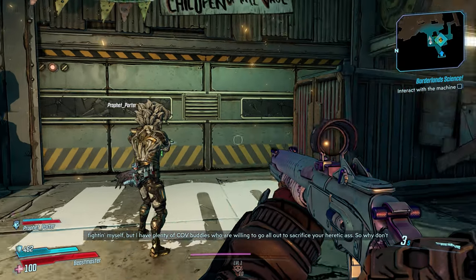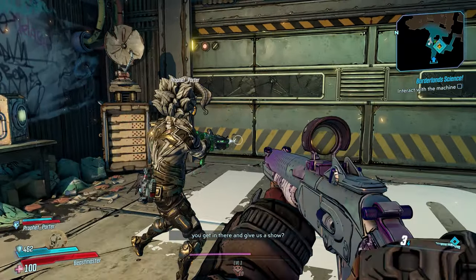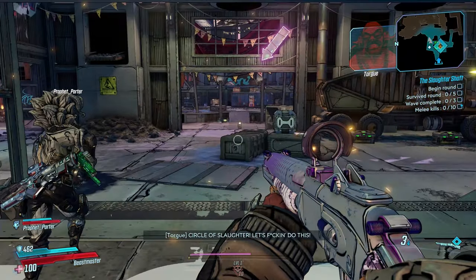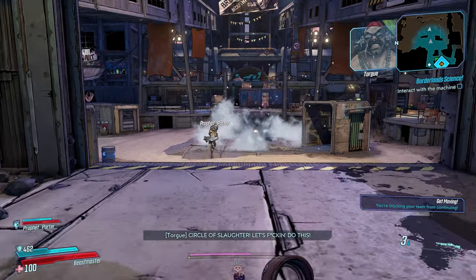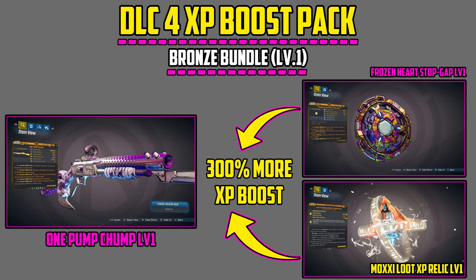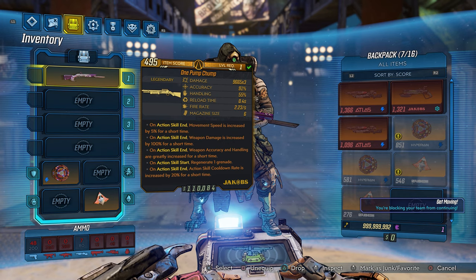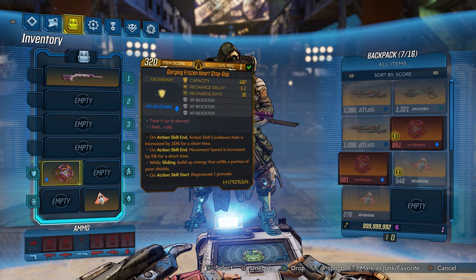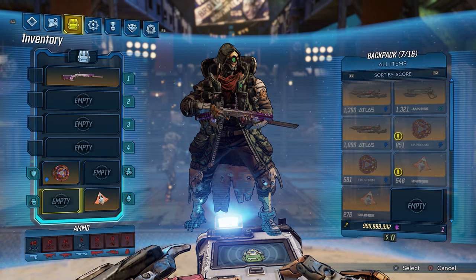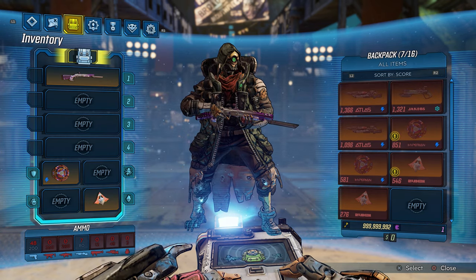Shout out to my boy Prophet Porter for helping me out with most of this video — this is his game, I joined his Slaughter Shaft game. He is on Mayhem Mode 10 and he's gonna get all the kills for me as this is a brand new fresh character coming off the bus. I didn't want you guys to just keep dying and let your friend get all the kills while you sit back, so I gave you guys these beautiful bundle packs with overpowered weapons because I want you guys to have fun while you rank up. The shield gives you an extra XP boost of 8%, but with the combination of the shield and the artifact you'll actually get an XP boost of 300%.